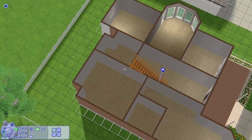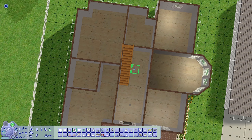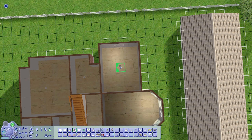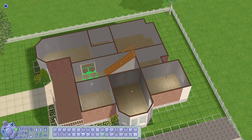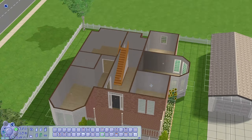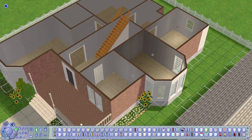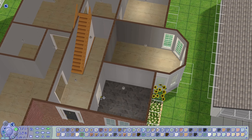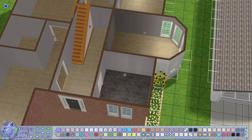That being said, I do really enjoy how this build turned out. I feel like the layout makes sense. I haven't playtested this build yet, and the kitchen and dining room are on opposite ends of the first floor, so I'm thinking Sims won't go to the dining room table to eat. However, I really like the layout and I was willing to risk that problem. I'll playtest it before I put it up for download, and if it's an issue I'll write it down on the post so you can fix it yourselves. This is something I don't want to change because I really like how the kitchen and dining room turned out.